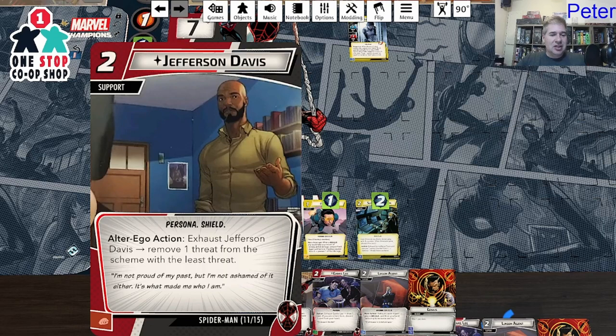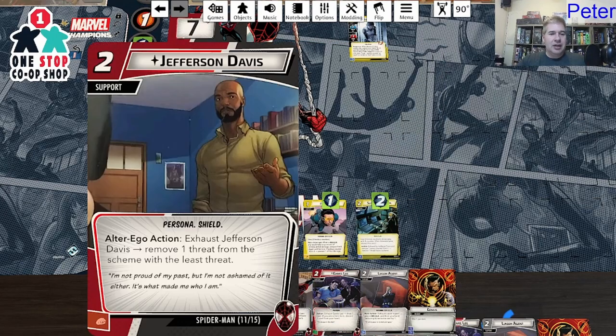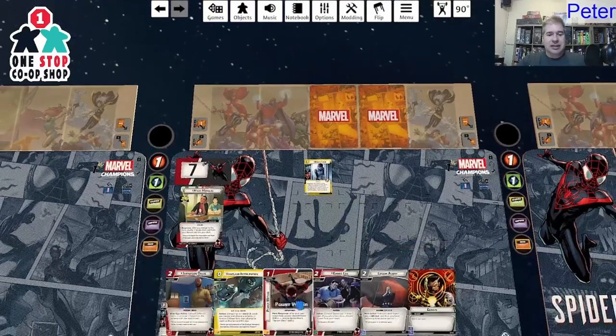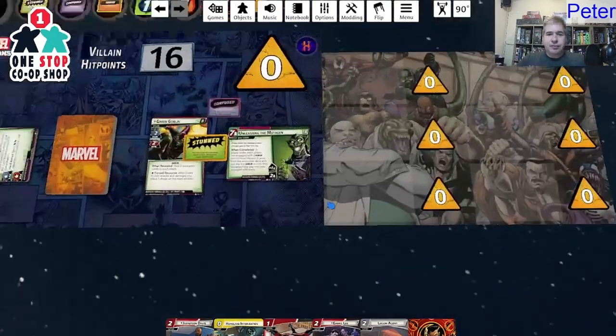Jefferson Davis: exhaust Jefferson Davis to remove one threat from a scheme — specifically the scheme with the least threat. That's a decent support. And Double Life again. One free threat removal while you're on alter ego is not the worst thing in the world, though limiting it to the scheme with the least threat is an interesting way to balance that card.